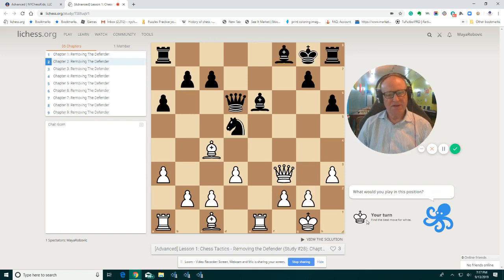It's your turn. It is white to move. Try to find the move. Always pay attention to the pieces attacking the king. Right now, we have a bishop, we have a rook, queen, and those other pieces cannot join us at this moment.